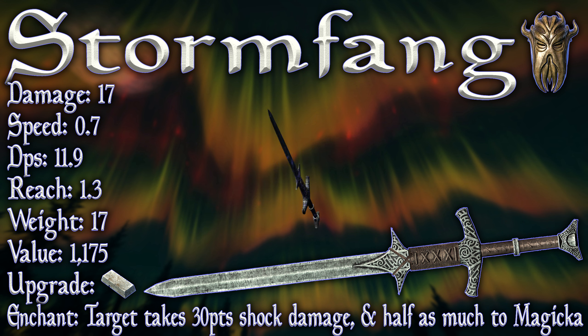It can be upgraded with a steel ingot, which requires you to have the Arcane Smithing perk. However, it benefits from the Steel Smithing perk, which means it can be upgraded all the way to Legendary without the assistance of fortification spells and abilities. The enchantment has targets take 30 points of shock damage and half as much to Magicka — so 15 points of Magicka damage.